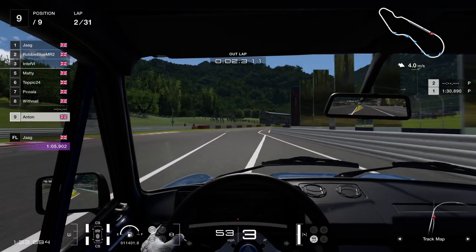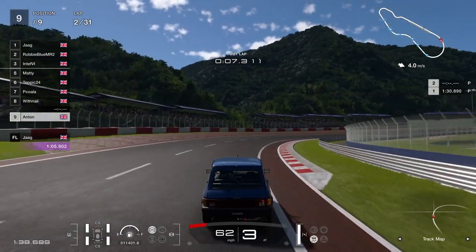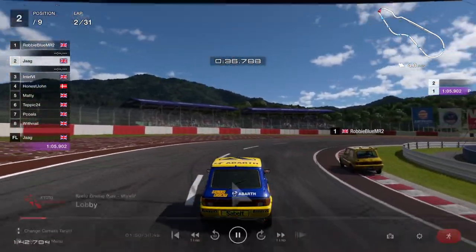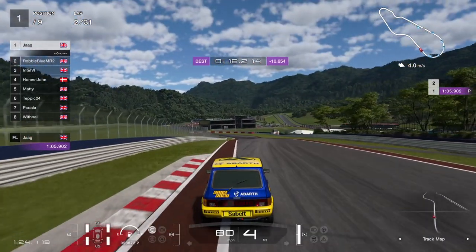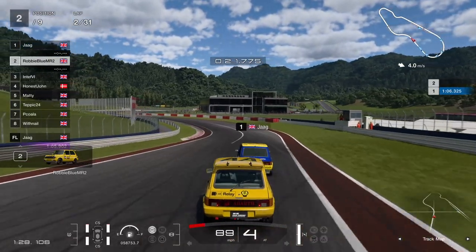On lap one, end of lap one — what's that all about? Ditching the hards. So he's done one lap on hards. The mandatory tyre is to run the hards, but there's nothing in the rules that says you have to run them for one lap, five laps, or ten laps. Ditch them whenever you want — you can run the whole race off them if you want.